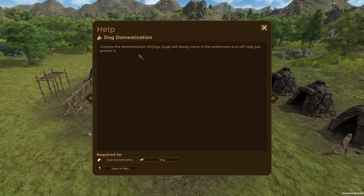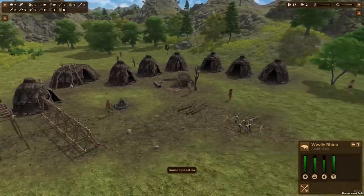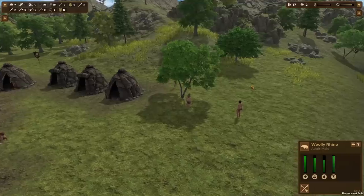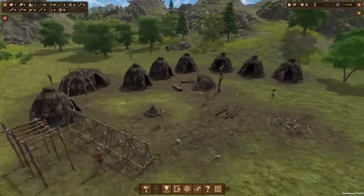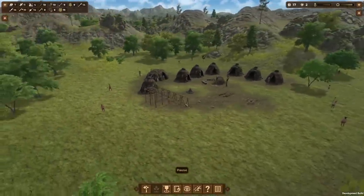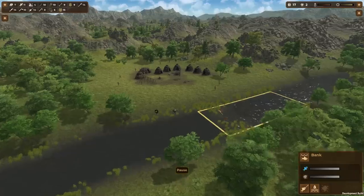I don't think we have any dogs yet. I'm gonna speed up the time so maybe a dog will come. I'm not really sure how that works — we should be able to go out and tame ourselves a dog. Let's gather up some points and get researching. I think I'm going to have to get some more people fishing and stuff.